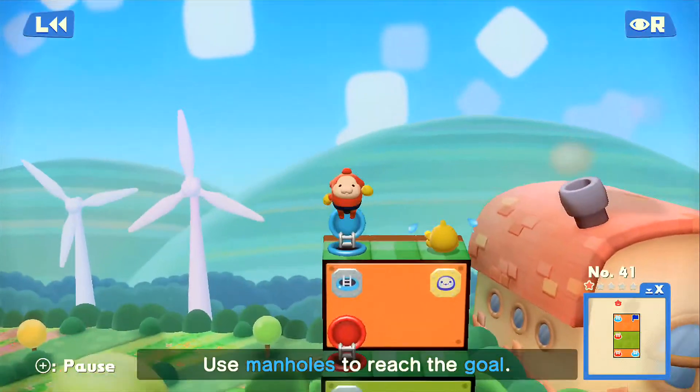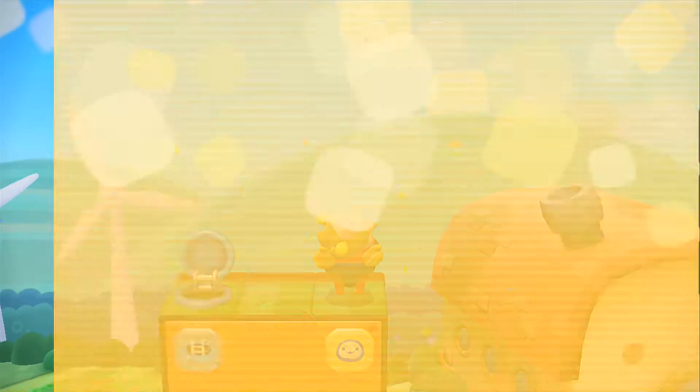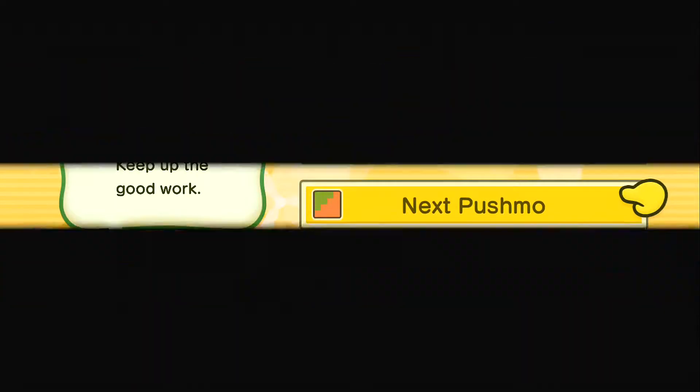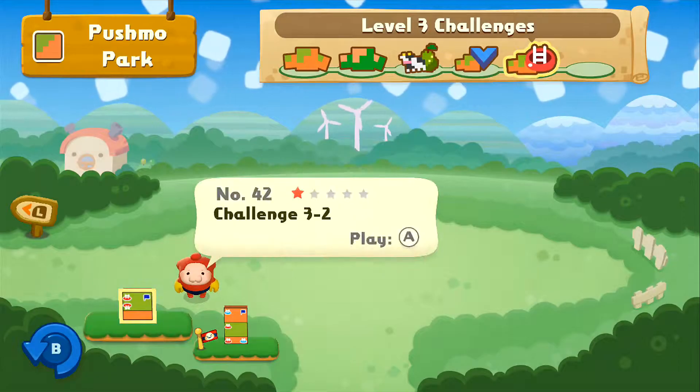Save the small child, who apparently did not need any of this explained to him. We'll go to the next push mode. And we cannot use manholes.